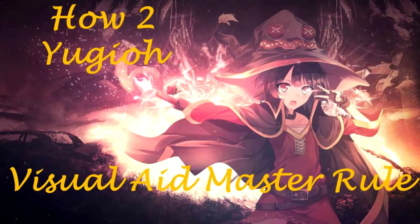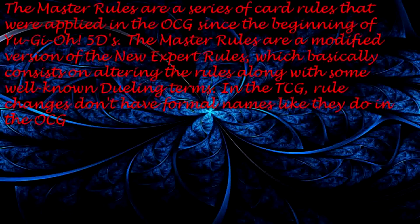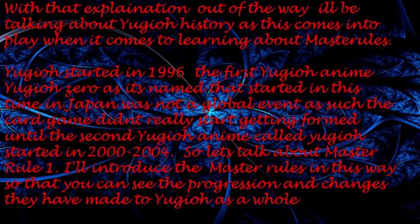The Master Rules are a series of card rules applied in the OCG since the beginning of Yu-Gi-Oh 5Ds. They are a modified version of the new expert rules, which basically consist of altering the rules along with some willing and not willing terms in the TCG. Rule changes don't have full names like they do in the OCG. I'll be talking about Yu-Gi-Oh history as this comes into play when learning about Master Rules.